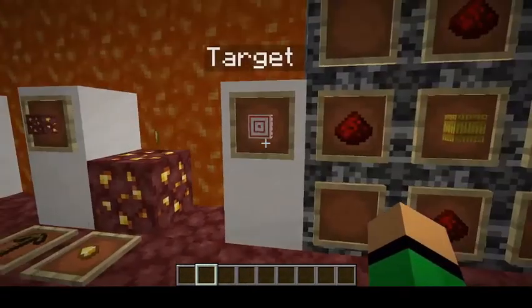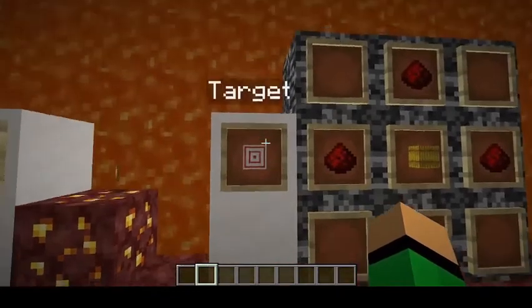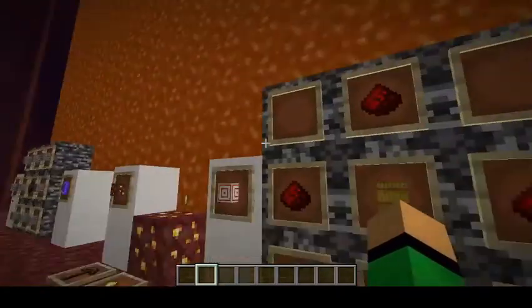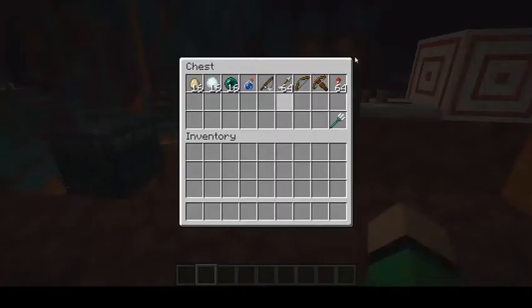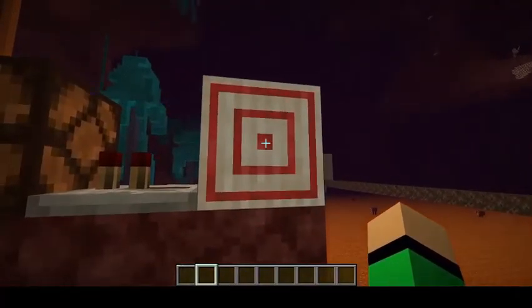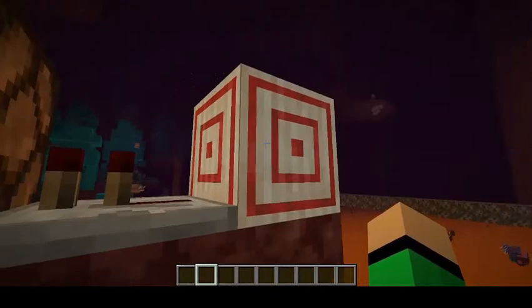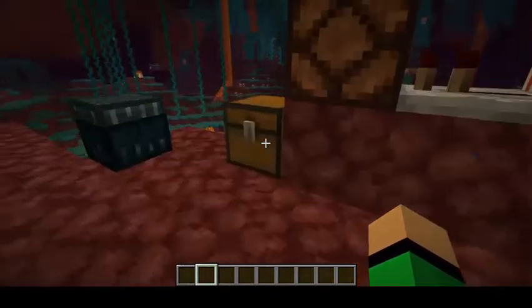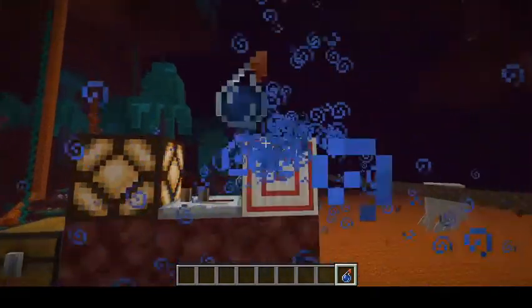Our next block is the Target Block, which we knew about from Minecon. You craft it with one hay bale and four redstone, and you have a Target Block. You can hit this target block with any projectile — even a snow golem can hit it. Hitting it in the middle gives a redstone signal of 15, and the signal gets weaker the further from the middle you hit it.